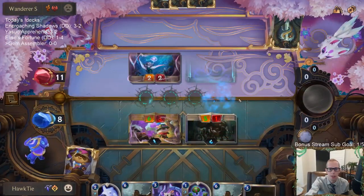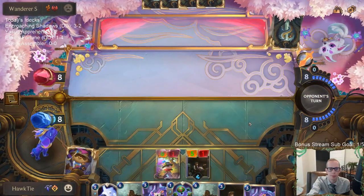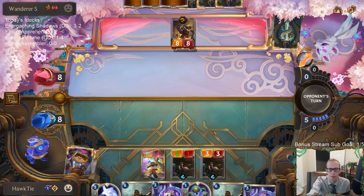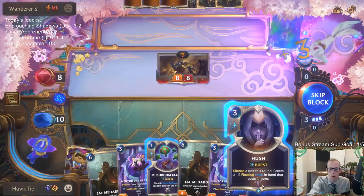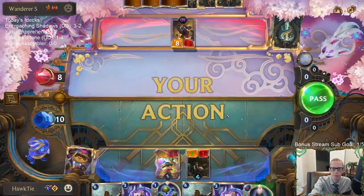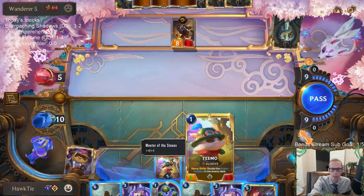That was a lot of damage that would have been going upstairs - not anymore. Didn't kill them - yeah, they would have died. Wow, what a draw with that Hush - what a mushroom help! Okay, so now this game's not over, because it's very easy to kill Teemo. If I just go to attacks here it's very easy for them to kill Teemo. The question is, do I play Mentor of the Stones and Vi before combat?